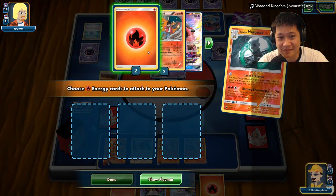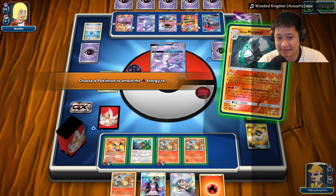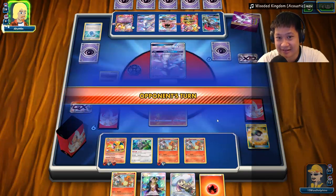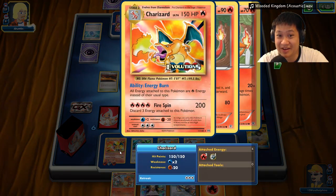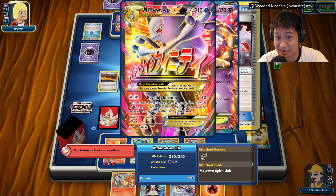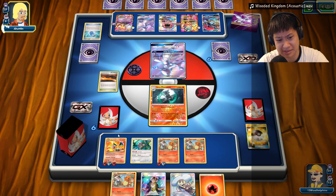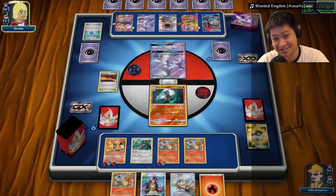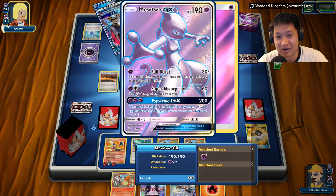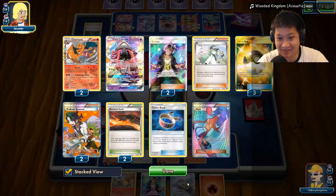Dance of Flames — get all these energies back. If only I had a Choice Band, then I would totally Guzma and take everything out. I don't want to take out that one since I'm most scared of it. I can't one-shot it, but two-shotting is okay. I'm discarding three energies, so I'd better be getting one-shots. That looks like a retreat — this is pretty good value out of this Dance of Flames.